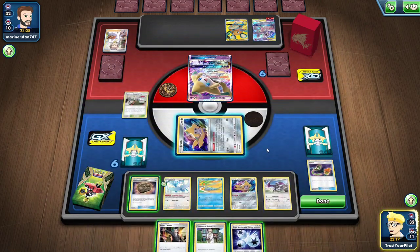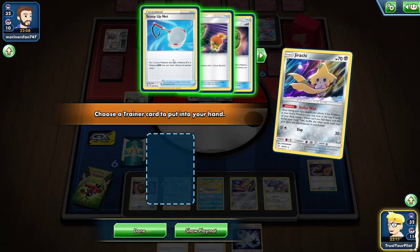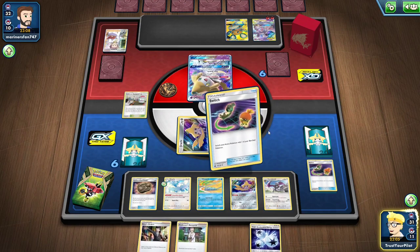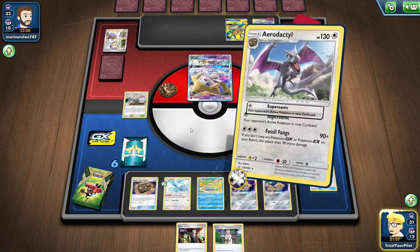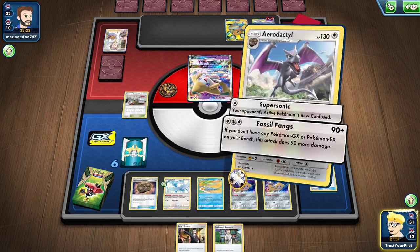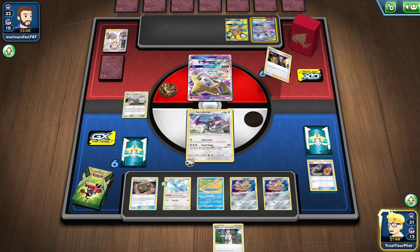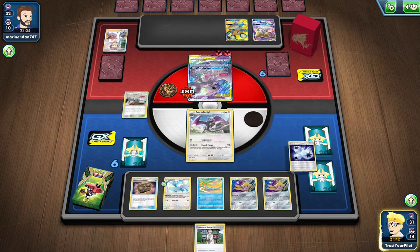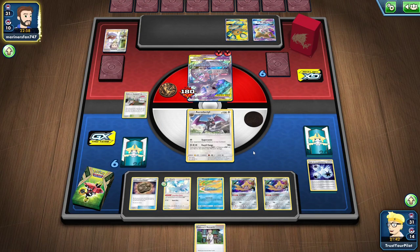There's a Switch. I can knock out the Jirachi for two prizes, or do 180 damage to the Mewtwo and Mew. Putting the damage on the Mewtwo and Mew makes the most sense. Because if I knock out that Jirachi, I have to take three knockouts to win. If I knock out this Mewtwo and Mew, I just have to knock out one more Mewtwo and Mew and I win.